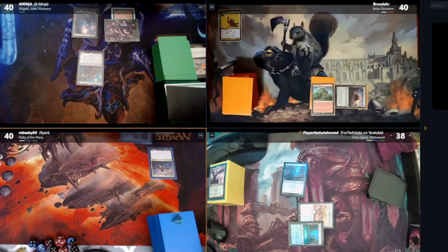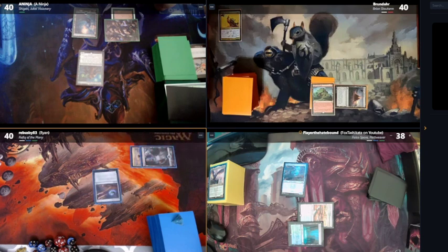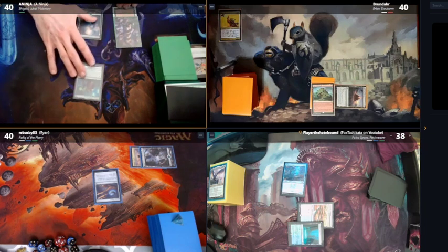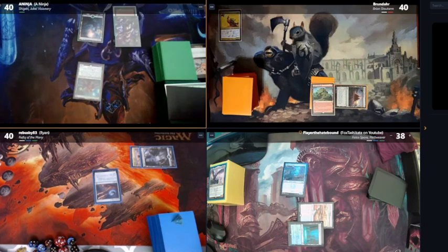I'm gonna play a Forest, tap for two, play an Arcane Signet, and pass turn. It's so weird — I looked up the power level thing the other day and it was like the first result and it made sense. And now I can't find it at all. Frustrating.